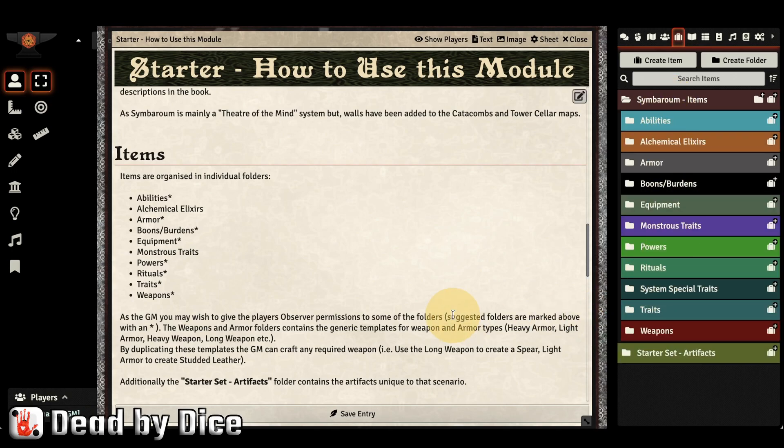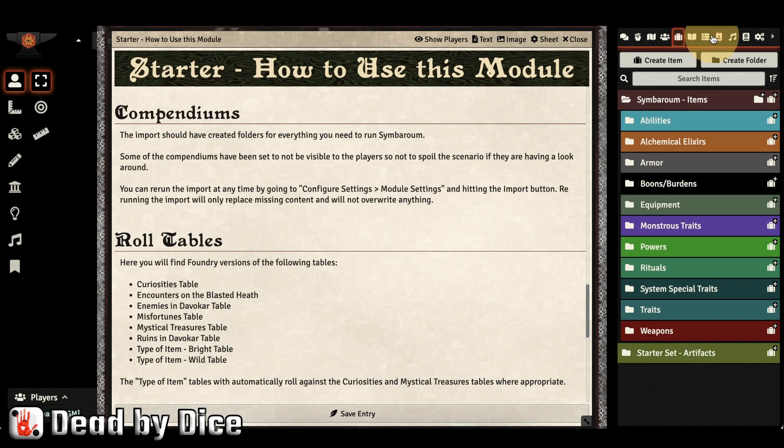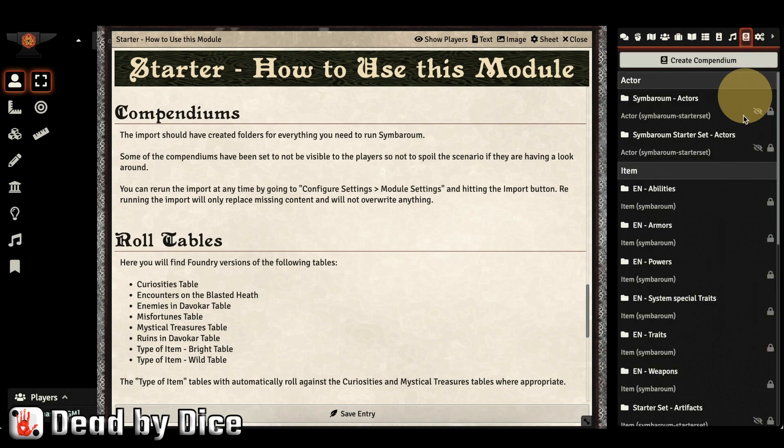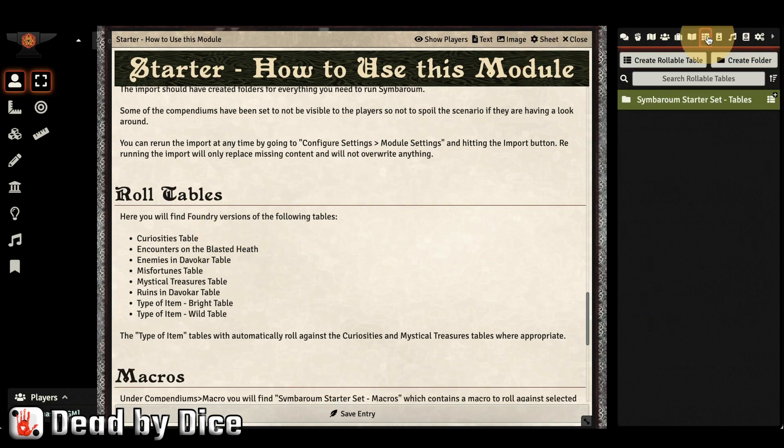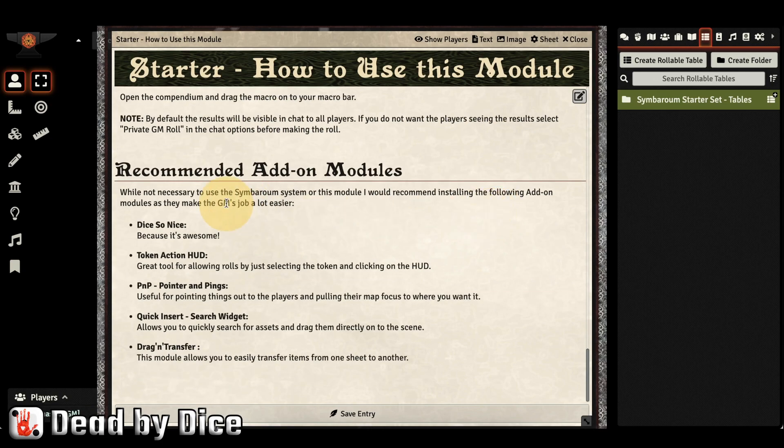Inside the bag symbol you find all those item types. Compendiums are found further up — they act like folders containing everything inside this module. Roll tables you usually don't use directly from here, but they can be used from character sheets and such. There is also information, macros, and at the bottom, recommended add-on modules — these are modules recommended to activate together with the Symbarum starter set to facilitate things and make the experience nicer.